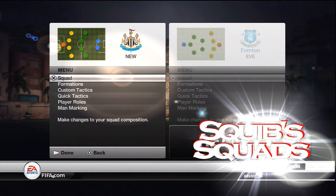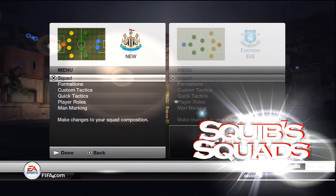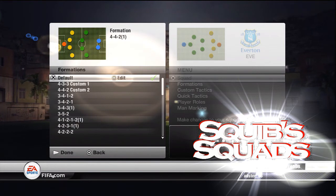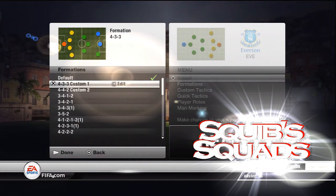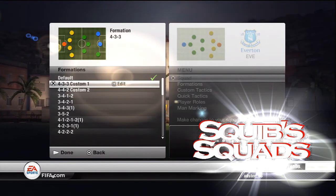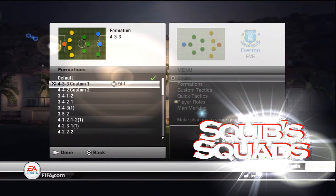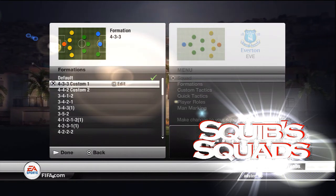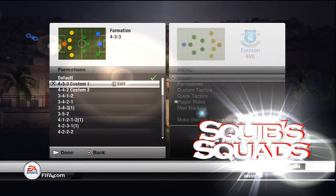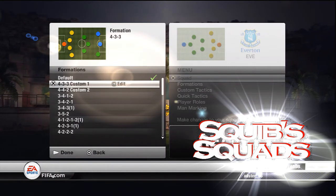I'm going to be showing you how to set up this squad so you can take on the top 5 star teams with them. I'm going to get into the formations and I'm just going to use what suits me best, and that's going to be my custom 4-3-3 formation. As you can see it's very wide for the attack, gives them lots of room to get down the wings. The midfield is quite compressed so it's going to be hard to break down, and the defence is just a nice back line but the two full backs are pressed further up the field so they can make the overlapping runs down the wing.